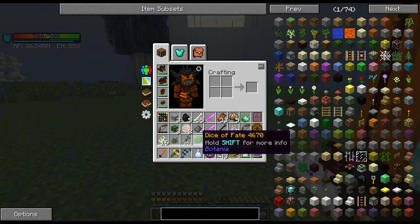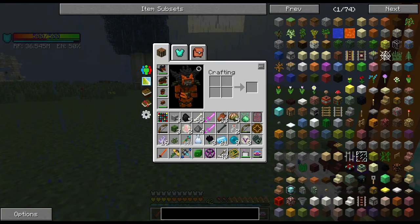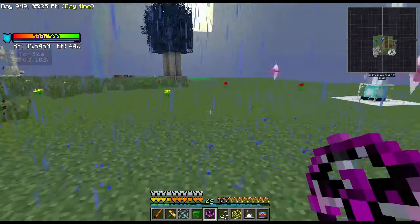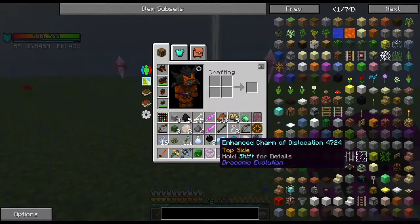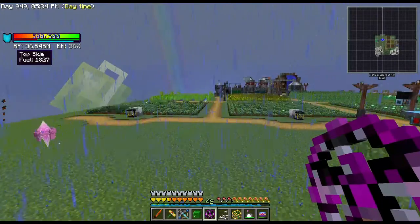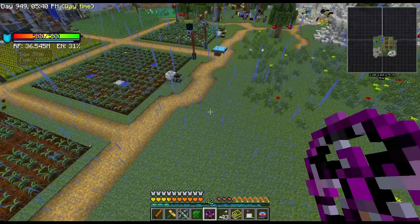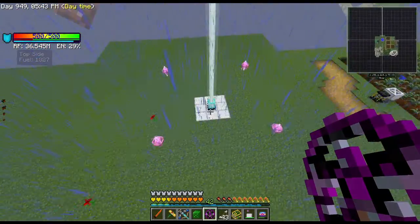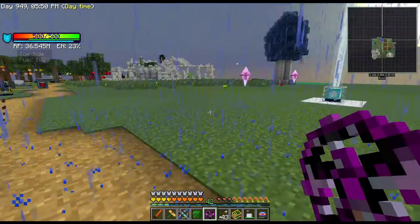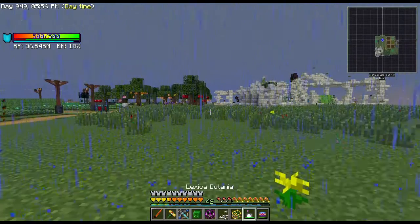There's a Dice of Fate — let me check that out before finishing up. Oh there's another heart too — I can always use hearts because I need Heart Canisters for the Chaos Dragon fight. I'll have my Heart Canisters maxed out for that, though I think it's a one-hit kill once my shield goes down anyway. The dice lands on three and transforms into an Eye of the Flugel.